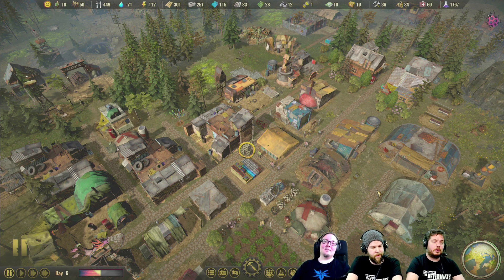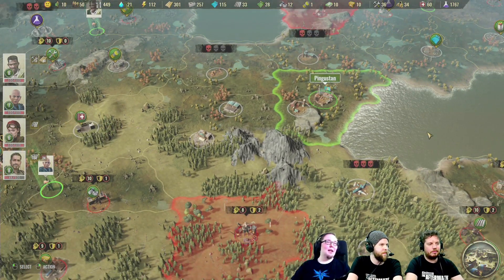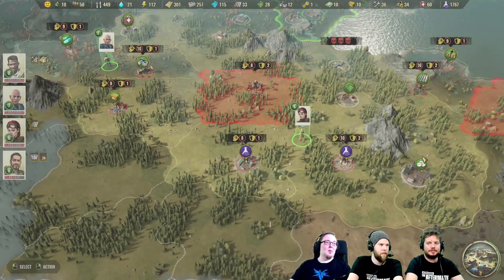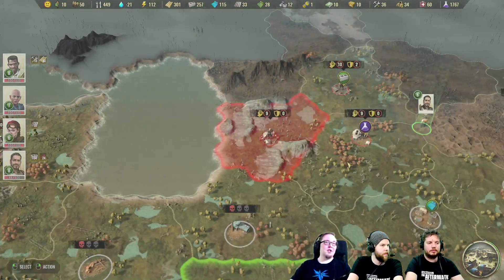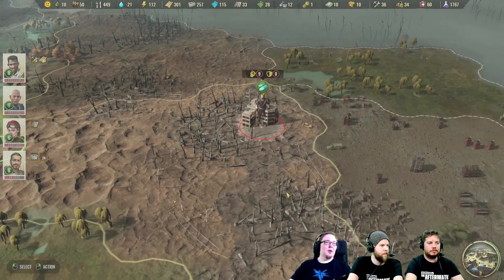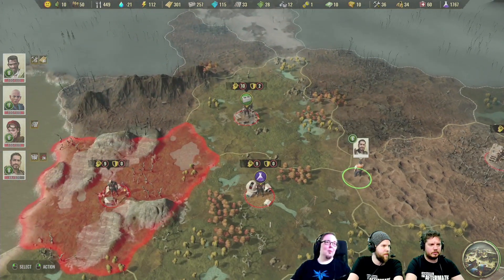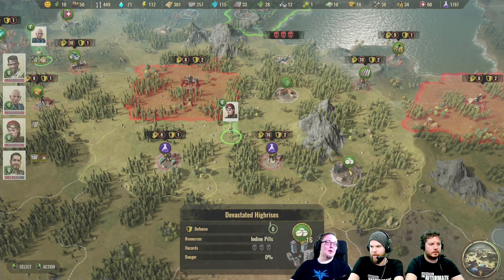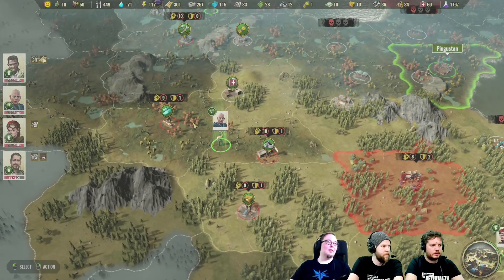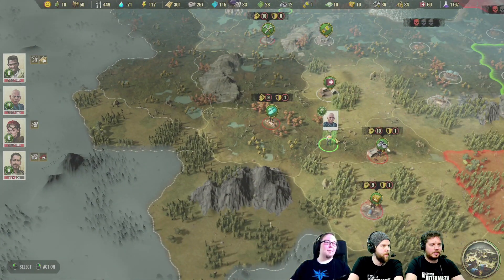Another big change is regarding graphics, especially on the world map. The world map is getting a revamp in graphics. It's still work in progress, but we've added lots of different little details and created more variety for each different area or biome. You have properly destroyed sectors, some urban ones, that kind of stuff everywhere. We've also added more iodine pills and all that good stuff on the world map, so there's more of that rare stuff for your people to pick up.